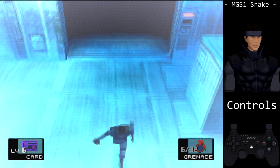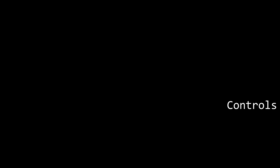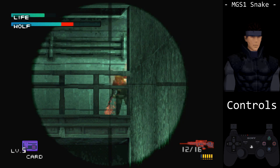Aim for the keypad. For a soft reset, hold L1, L2, R1, R2, select and start all at the same time until the screen goes black. The start button pauses the game, which also pauses the in-game timer. You can use this in certain boss fights, like Wolf, so you can aim better while she moves across.